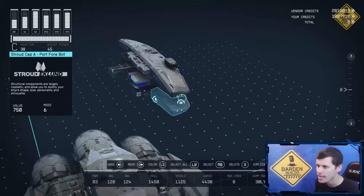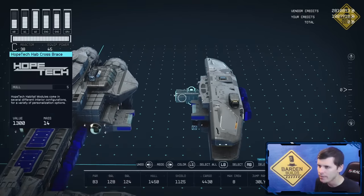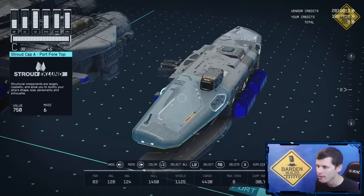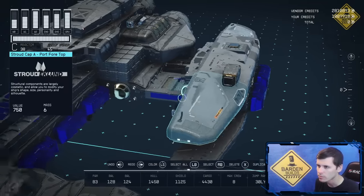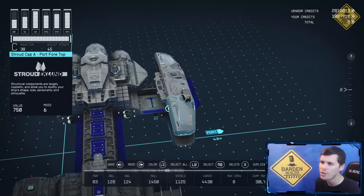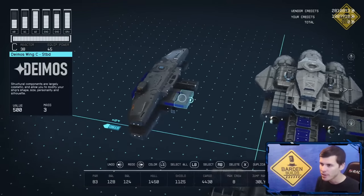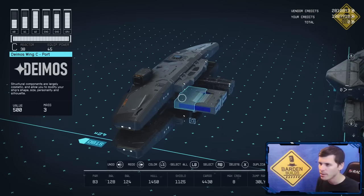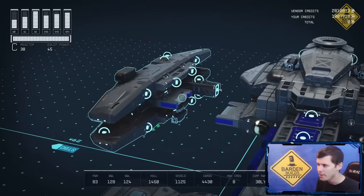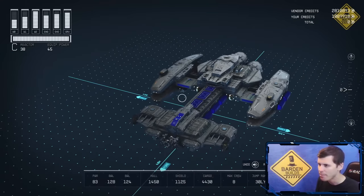From here, you take everything, and the cross brace is going to snap right there so everything lines up nicely. At this point, you're just going to redo the process but mirror it — flip everything — and you'll come up with another wing that should look identical to the one you just made. Snap it right in the same spot, and once that's snapped, that's going to complete the build.